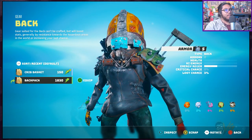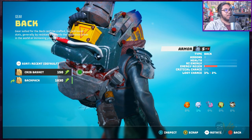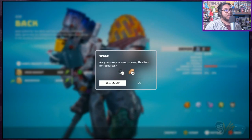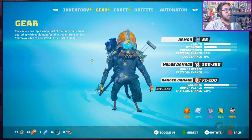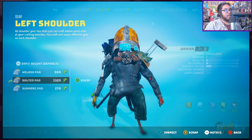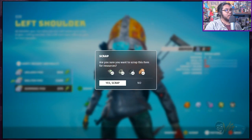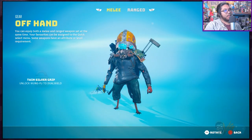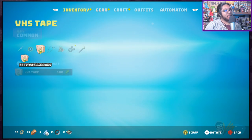I got a new back — ew, this backpack sucks. Look, it's a crib basket. Alright, let's scrap this bad boy. You got a right shoulder — garbage. Did I scrap these? Scrap these. What am I selling? I don't know, hold on — we gotta figure out what to scrap and what to sell. Scrap all the melee, but I gotta sell something.